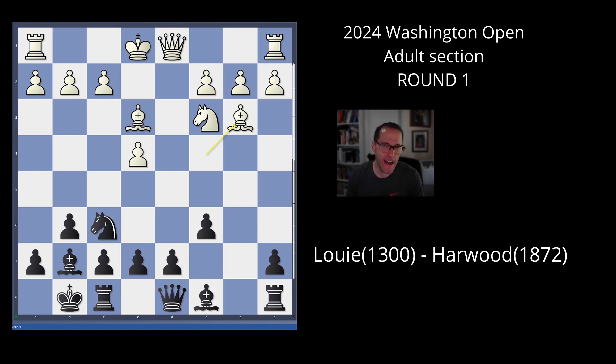Dead equal again. Now here I started to think, and I played a little silly — queen a5. The threat is I'm just threatening to take the e4 pawn, but it's not really much of a threat because he just castles. If you recall my video from the previous tournament, I was just getting the rust out of my system. There's still a little bit of that left, although it's a little better.